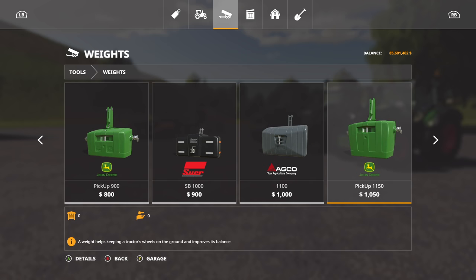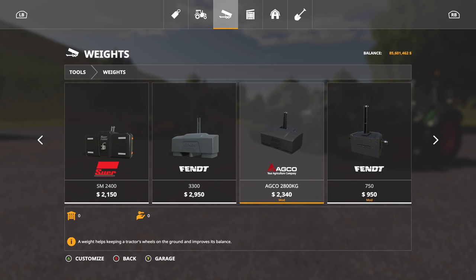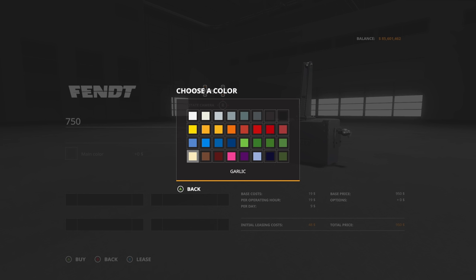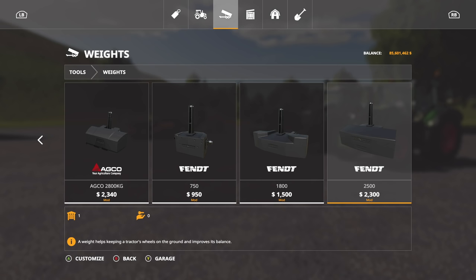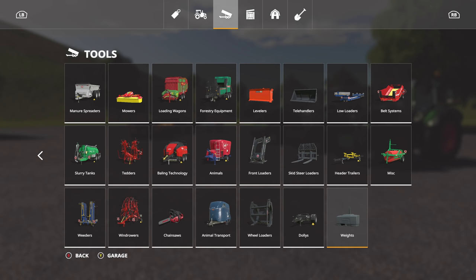First up is the Fendt Weight Package. Go to Tools > Weights, all the way to the right. We already have a Fendt weight and an AGCO weight, which is pretty much the same thing, but now we've got more: the 750, the 1800, and the 2500. In all of these you can change the color to whatever you'd like — pink, purple, green, red, yellow, blue, brown, dirt, white, black, whatever. Prices run $950, $1,500, and $2,300, respective to their weights.